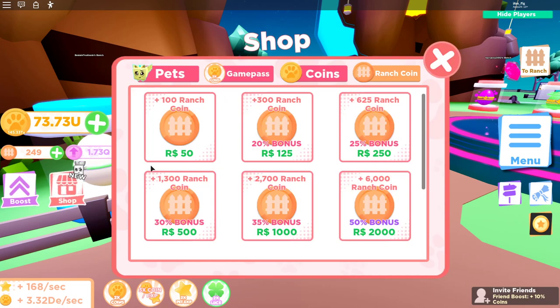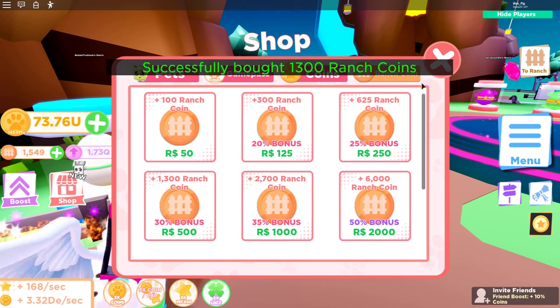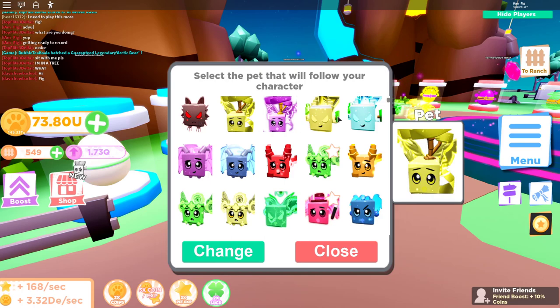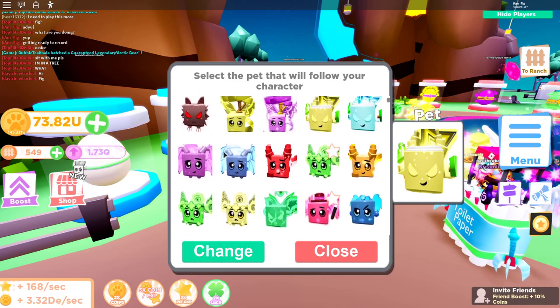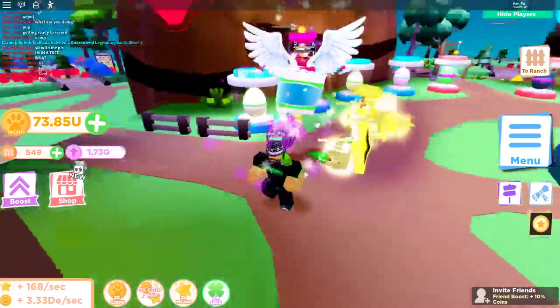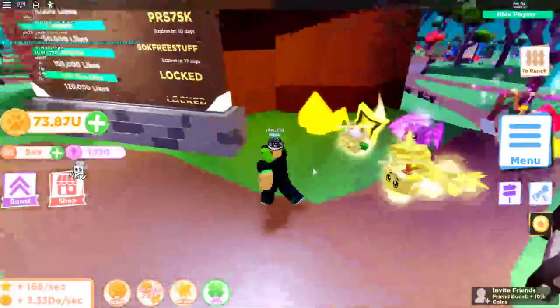I only have 249 ranch coins so I'm going to get some more and equip a few more of these. I'll buy some ranch tokens — there you go, now I have 1500. So we can get more of these. We got that one, we got this one — now we can do three. I'll equip that one and that one. Now I have three pets equipped and they follow you all over the map everywhere you go. They move a little slow but that's okay.